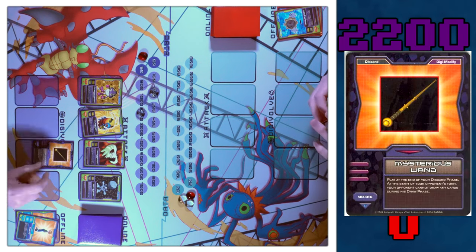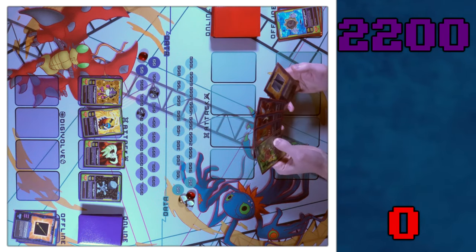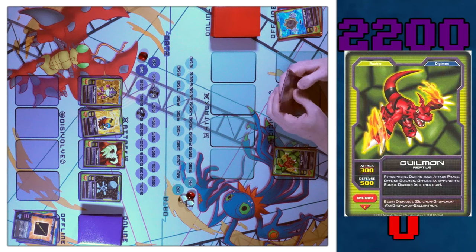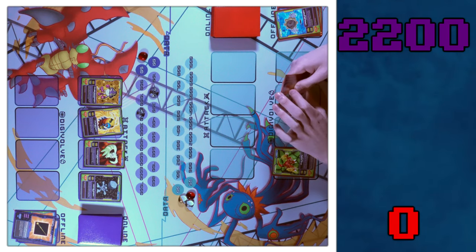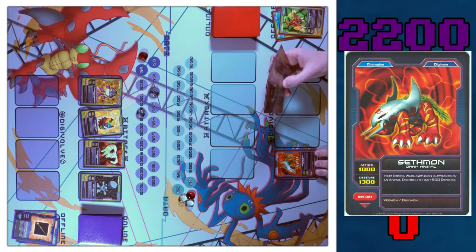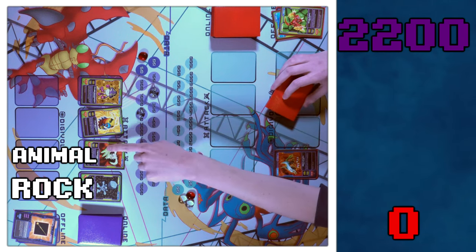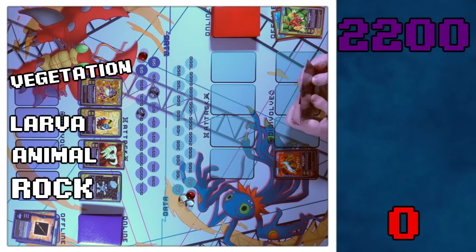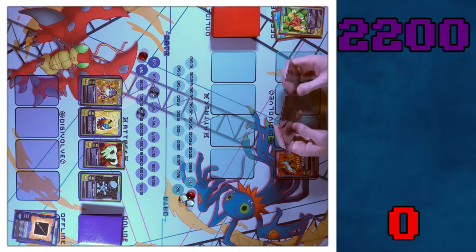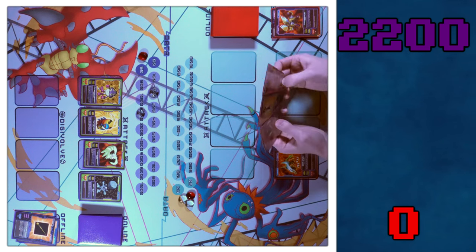At the end of my discard phase, I'm going to play the Mysterious one. Now he can't draw on his draw phase. So I'm not drawing anything on my draw phase. I will bring online Gigimon. I'll Digivolve Gigimon into Sethmon. If he's attacked by an animal, he gets plus 500 defense. I'm big chilling so I'm just going to discard a Control Spire and a Mirajamon and draw two.